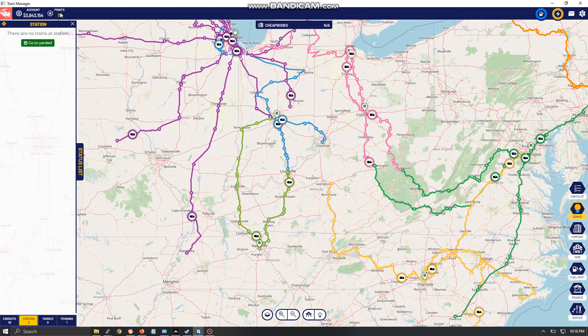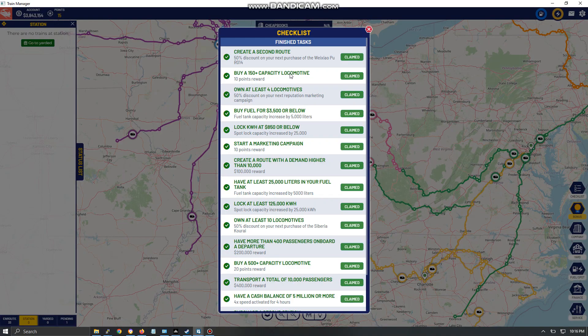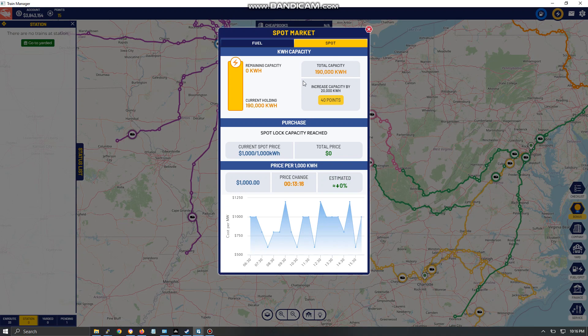Buy a 150-plus capacity locomotive and you get a 10-point reward. Your points are shown on the upper left in the PC version — you need points to increase your fuel capacity. Own at least four locomotives and you get a 50% discount on a marketing campaign, which is always useful since marketing brings in additional income. Buy fuel for $3,500 or below and you get an increase in tank capacity.